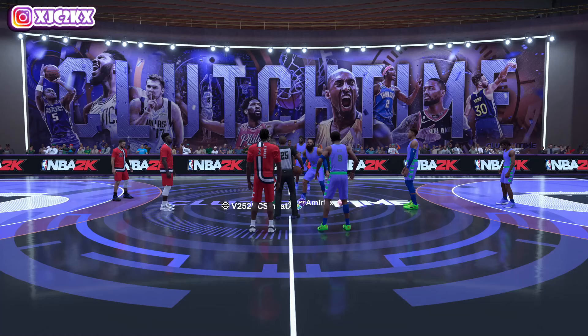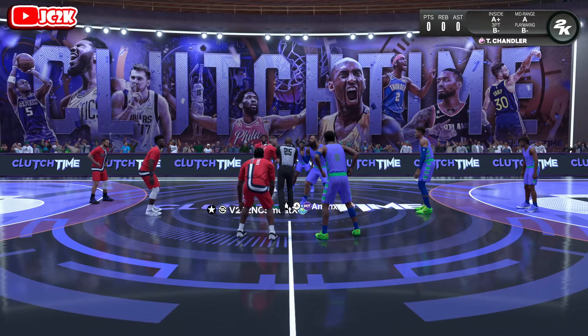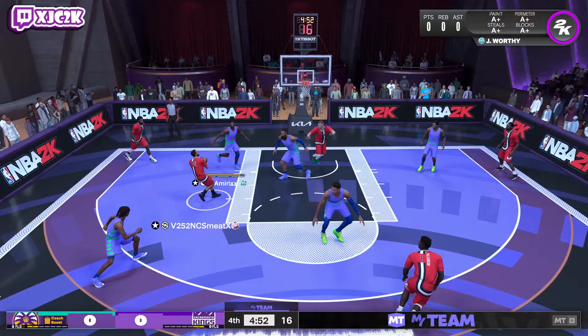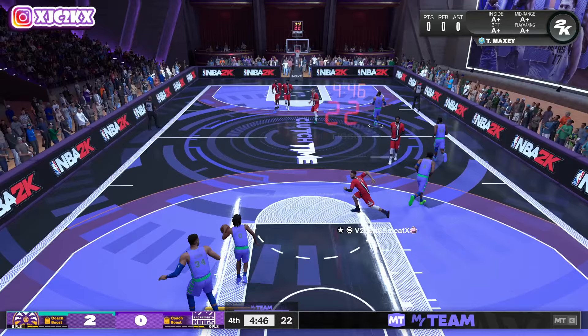Our opponent has Pink Diamond Steph, Kawhi, PG, Zion, and Jokic. Not a great team, but not a horrible one either. Should be an interesting matchup. Tyrese Maxey versus Steph Curry — I will say that's a favorable matchup. We matched him against a small, non-elite defensive point guard. Tyrese is much more athletic than Steph and has better upgraded animations. He's just a better version of a card. That's a great floater there to start off the game — really nice smart shot and he hits on the first possession.